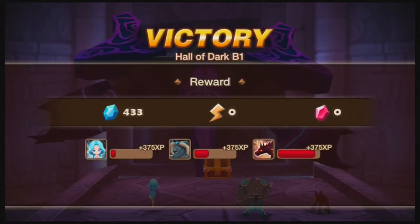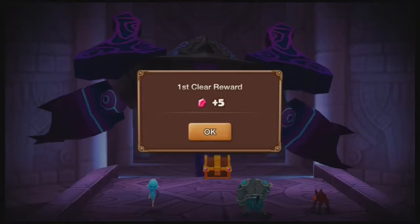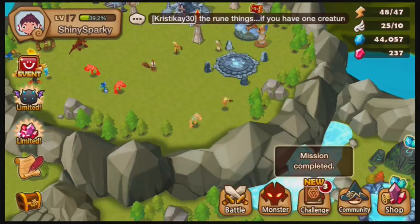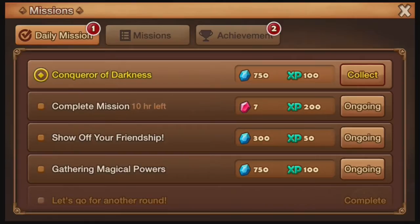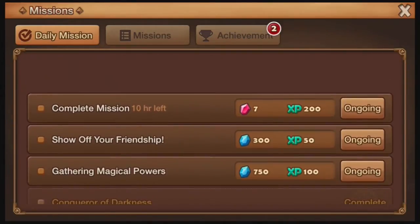Hall of Dark B1. What do I get? I got A. Two unknown scrolls. And beating it for the first time. Time to return. I have some challenges. Clear the Dungeon of Darkness — alright. Only two missions left for daily.